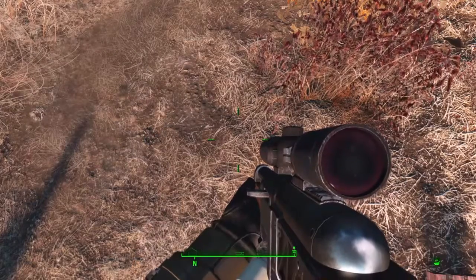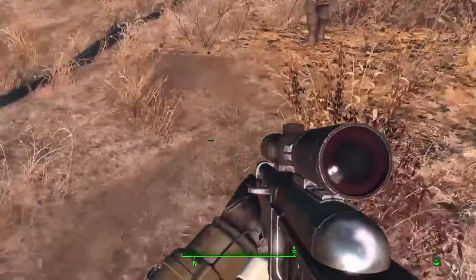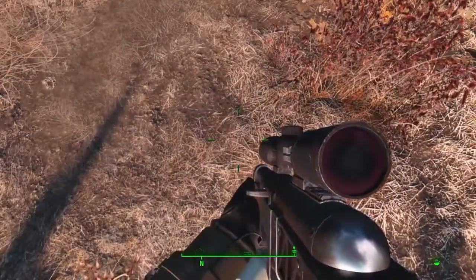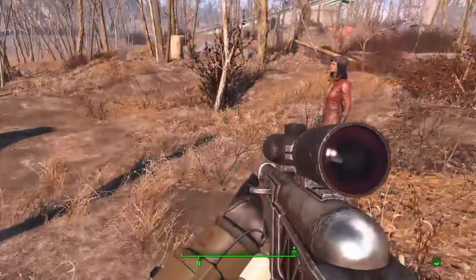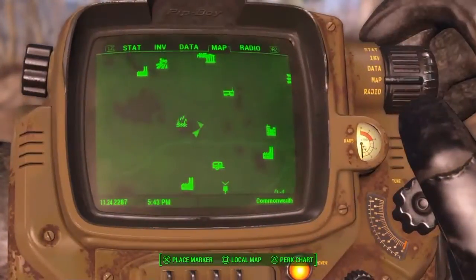Hey guys, it's a really quick video here because my friend ice wrath - I believe he is called - didn't know where the 'crazy cat shack' is located in Fallout 4. It's just a weird little shack, it's just a random location. Anyway, I'm gonna be showing him and anyone else watching this video where it's located.